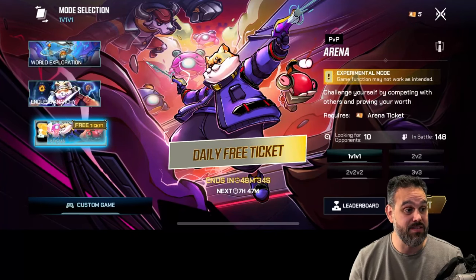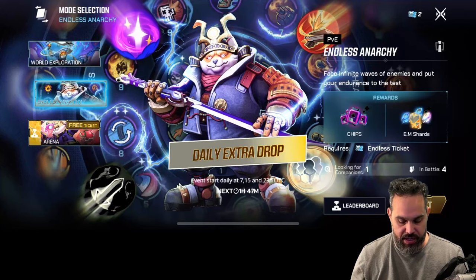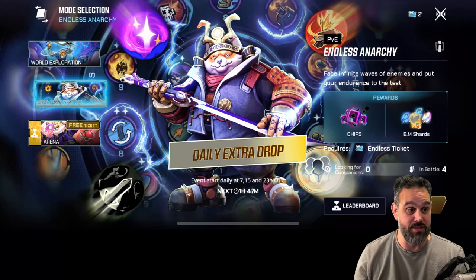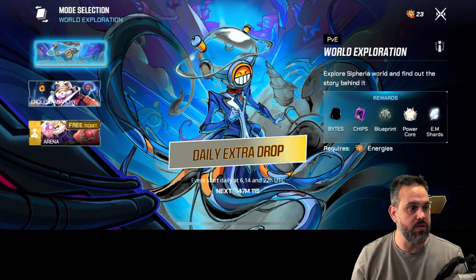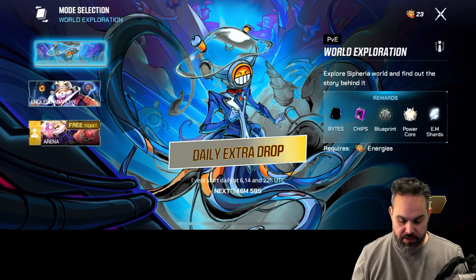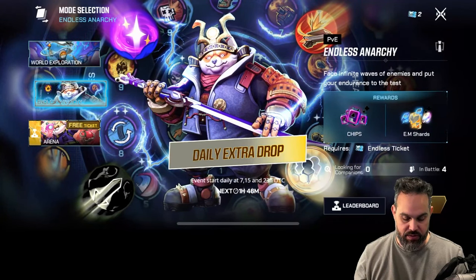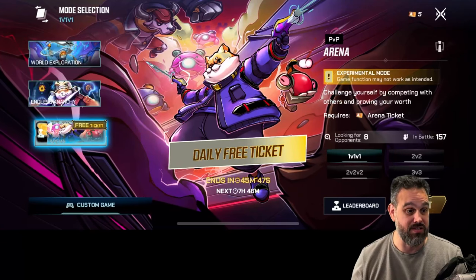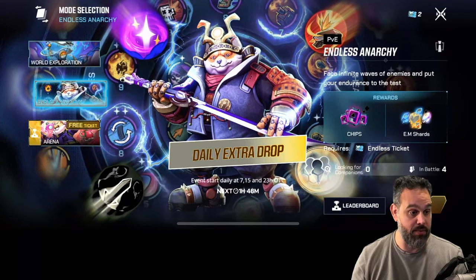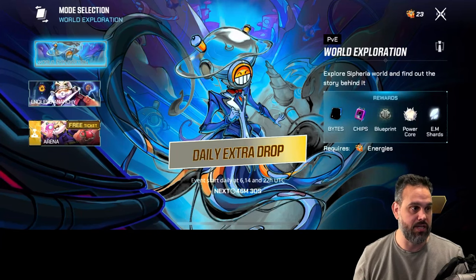Going back to the game, you can see there's currently a free ticket for the arena - it happens about three or four times a day where you can play the arena for free. For the endless run, you can see there are daily extra drops giving 100 extra drops, so everything you get is doubled. The World Exploration drops also happen three times a day - at 6, 14, and 22 UTC - and the endless is at 7, 15, and 23.